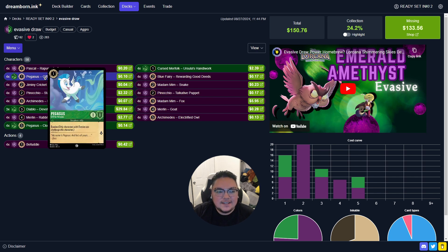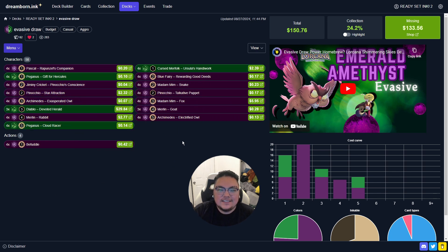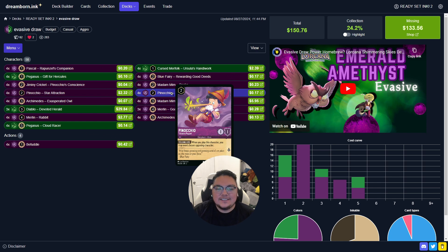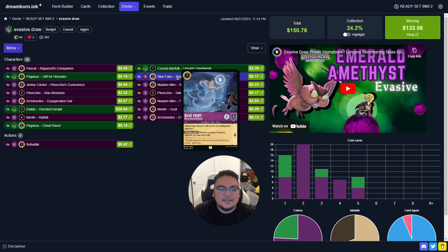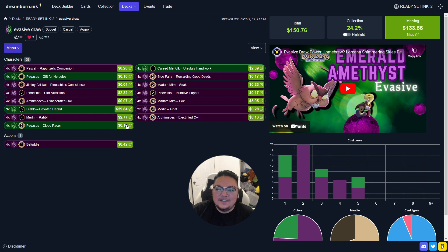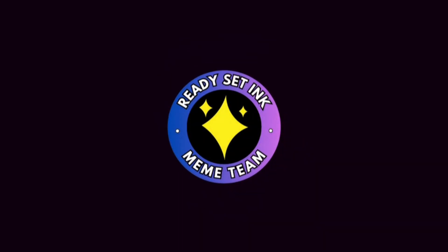I enjoy this deck — it's one I made from my own collection. It is an evasive-heavy deck and I have some draw power I wanted to utilize. One of the draw engines you don't see too much: I have Pinocchio and Jiminy Cricket. I'm also keeping the Blue Fairy, which I want to use with Diablo and Pegasus. The only non-character I'm running right now is Befuddle. It was a tough match against another Amethyst Emerald deck but it was still a good time.